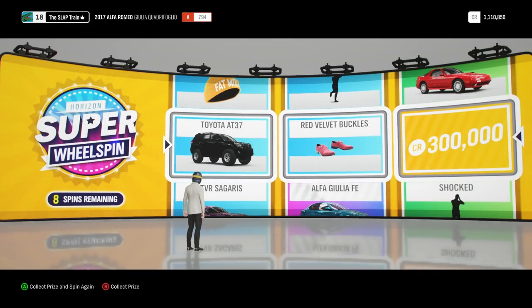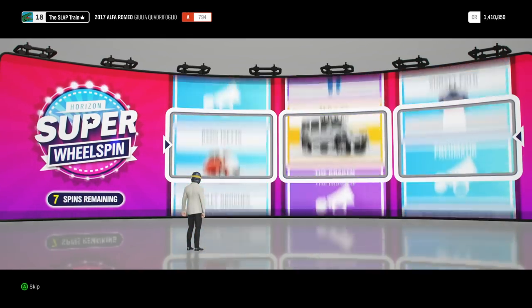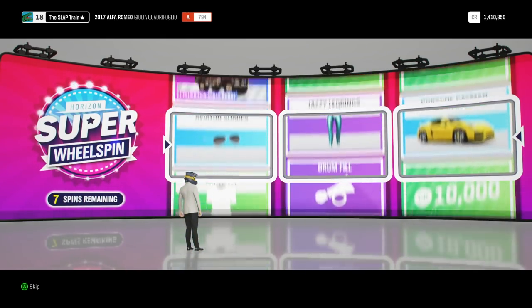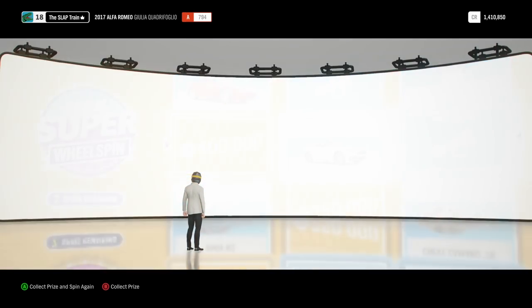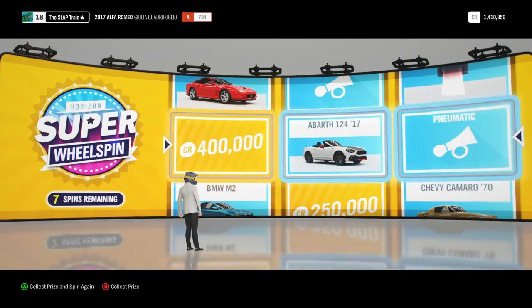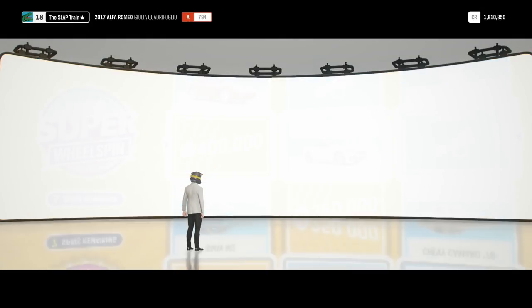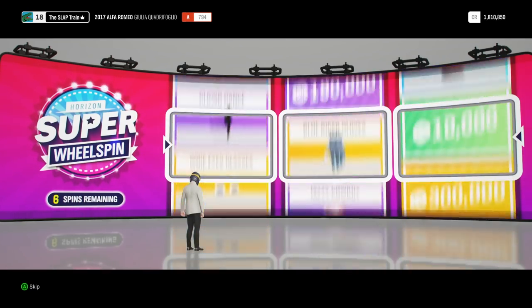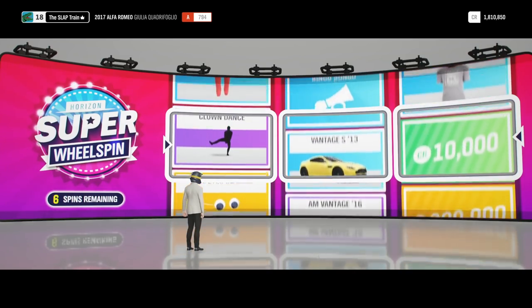We did have another comment here from TweetChris46 — he goes, 'Shame your luck hasn't changed since the Forza Horizon 3 wheel spins. Great vid though slab, I'm enjoying these and you have saved me 40 pounds.' Huge thank you for watching, man. The luck of these wheel spins — they're definitely harsh sometimes, but that is the fun of doing them. You never know what you'll get. Thank you, man — 400 grand again! Easy money. That's easy 800,000 almost that we've racked in on these wheel spins and we still have seven left to go. That's gonna bring us up to 1.8 million dollars in Forza Horizon 4.